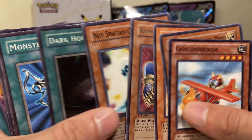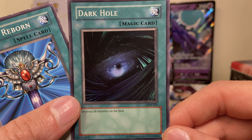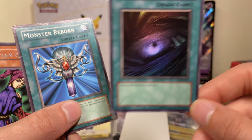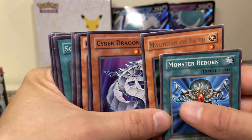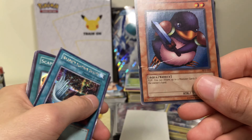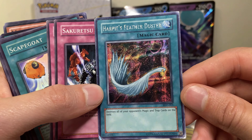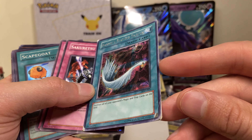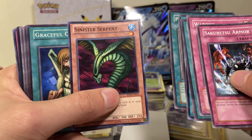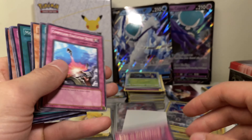Got a bunch of random stuff again — got a Dark Hole from Legend of Blue Eyes, I think that's the first expansion set. I never really pulled too much from there. Got this one again with a fatal crease — this Harpy's Feather Duster. Looks like it's almost been through the wash or something.